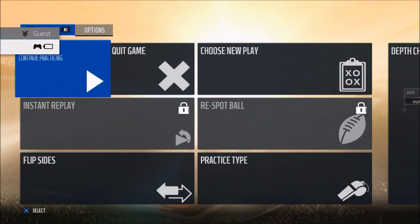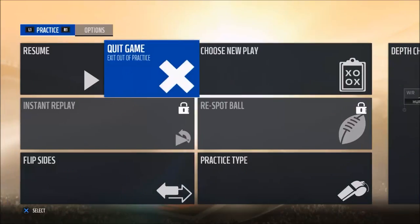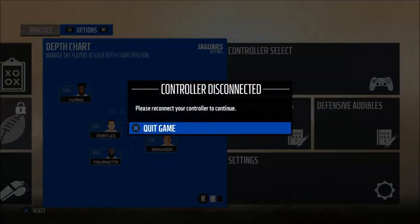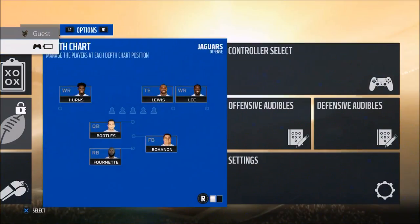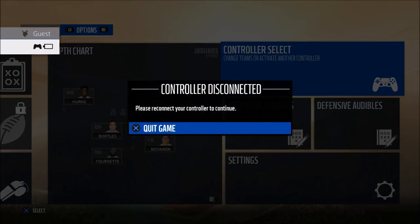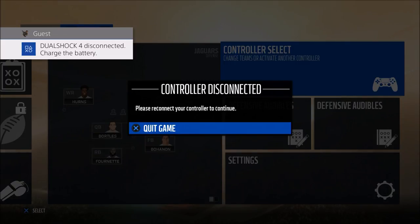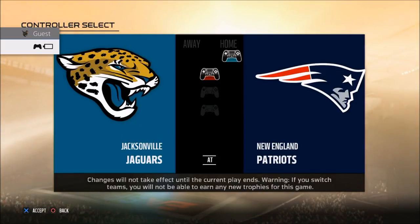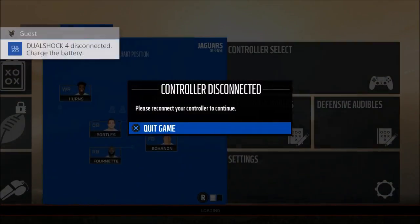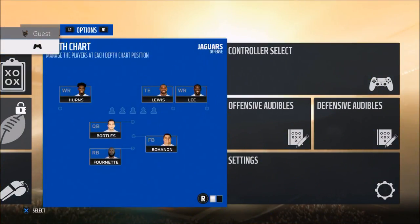What I want to do is show you a couple of different coverages that are going to be very popular. There are a couple of tools that you have at the pre-snap. The first thing you want to identify is the levels of the defense — you want to read the defense top to bottom, not bottom to top, because the most important players on the field are the middle linebacker and the two safeties. Those three players really tell you a lot of information, so you want to try to figure out how to identify the middle linebacker, which for most people is going to be their user defender. Then you also want to try to figure out where the safeties are.